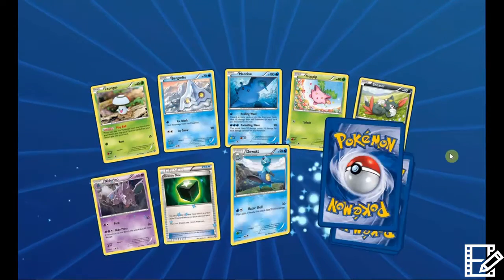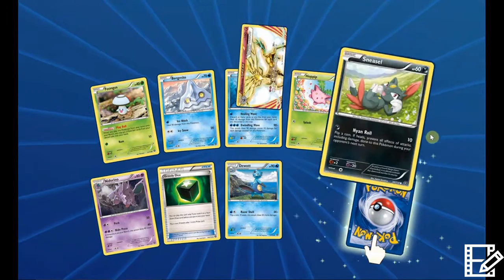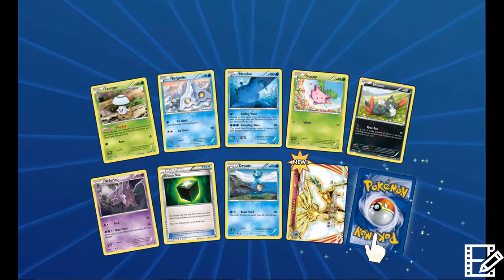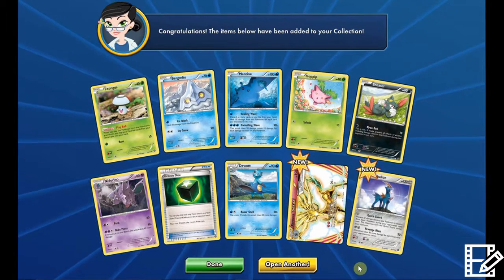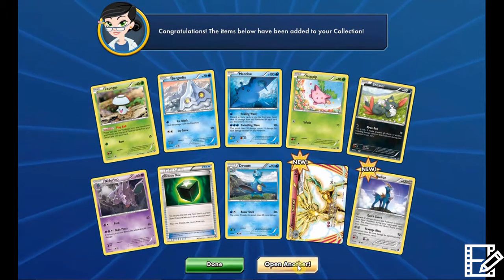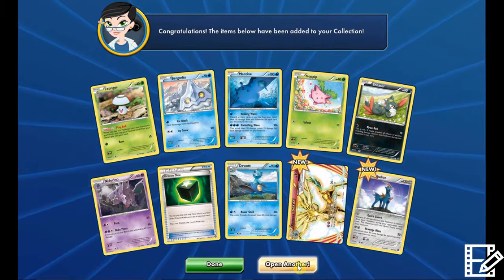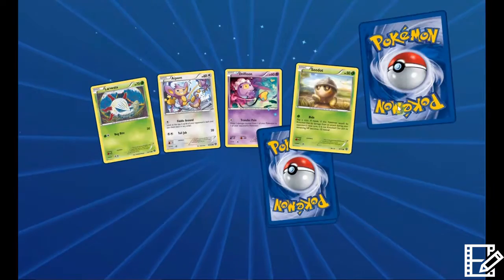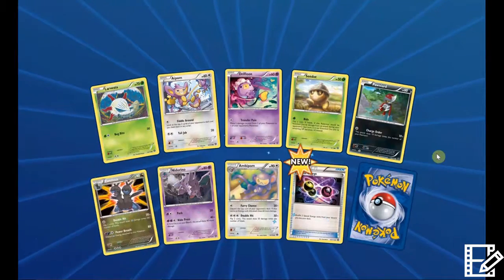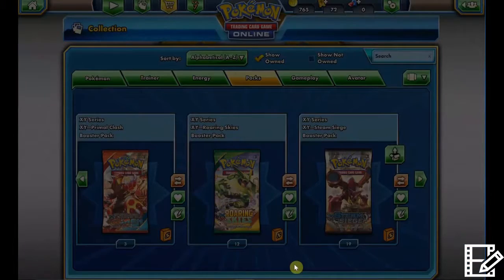Looks pretty fun. Oh, Xerneas Break — yes, that's awesome! Vaporeon, okay — sweet. Oh my gosh, I'm so glad I pulled that; that card is so good right now. If I pull Full Art Sycamore I'll be happy with this opening — that's the end goal, guys.